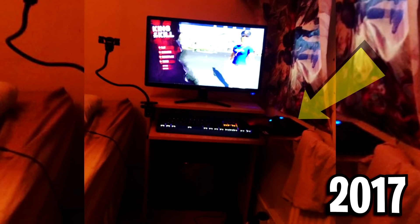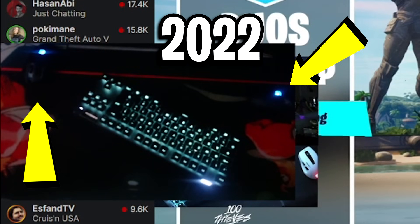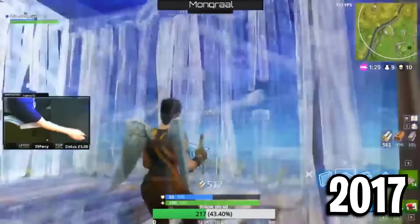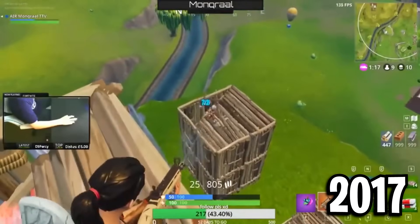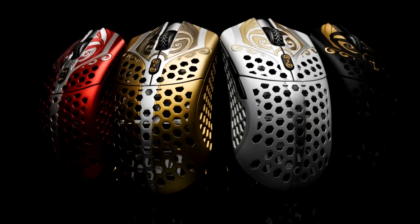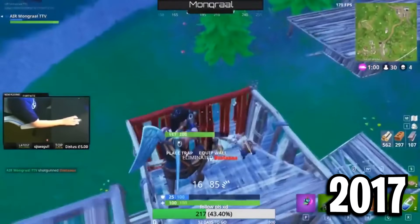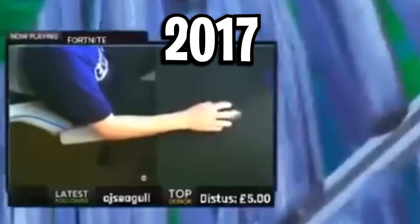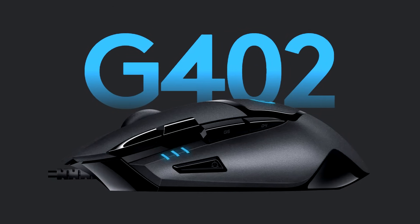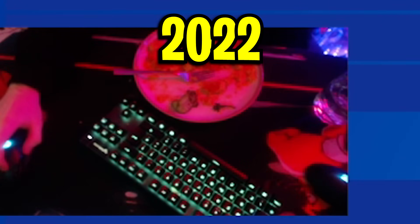What's crazy about this setup is the fact that the mouse Mongrel was using back in 2017 is the exact same mouse he's using in 2022, and that is the Logitech G402. Mongrel clearly didn't follow the trend that all the other pro players did, moving over to super lightweight gaming mice like the Logitech G Pro Superlight or the Finalmouse Starlight 12. Instead, Mongrel stuck with what he liked — he loves the shape, the buttons on the side, it's what he's used to and plays best with. The principle here is: don't fix what's not broken.